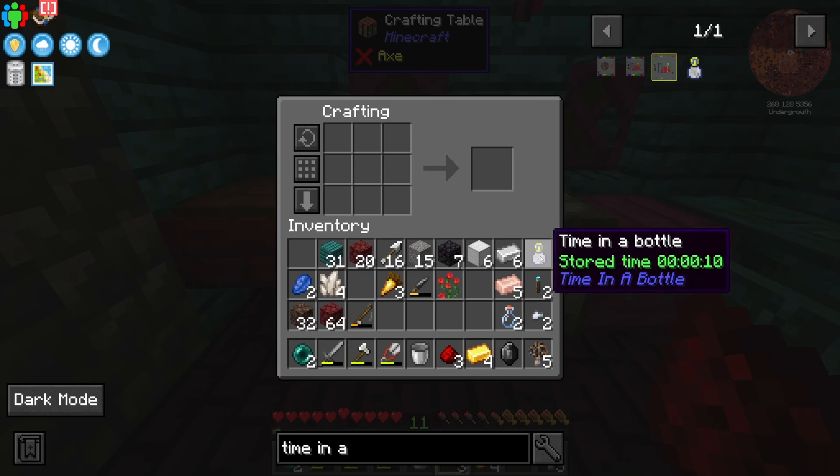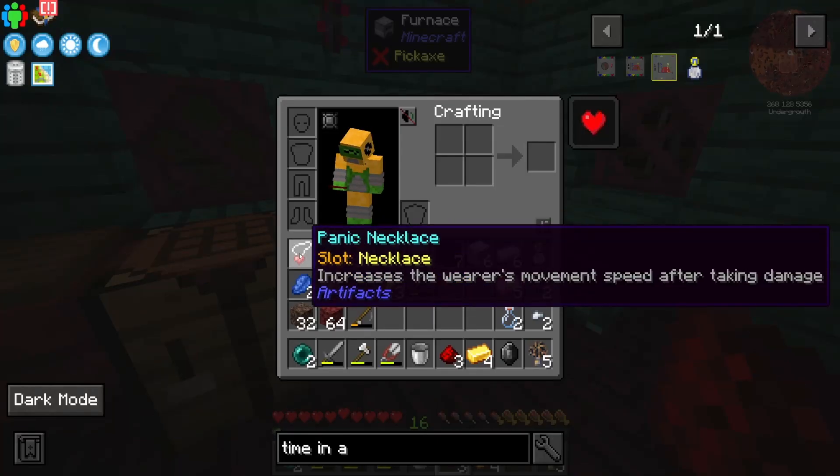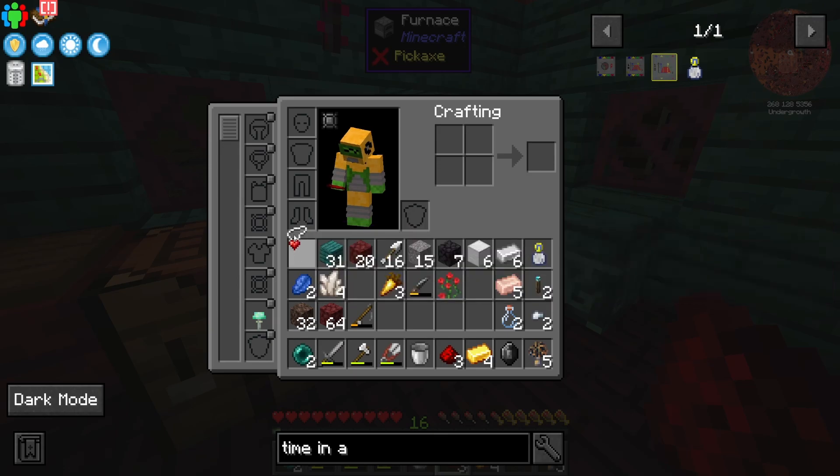Super, super useful utility. And I get the panic necklace from that — it increases the wearer's movement speed after taking damage. Hopefully we won't need that much because I don't particularly plan on taking a ton of damage, but let's see.